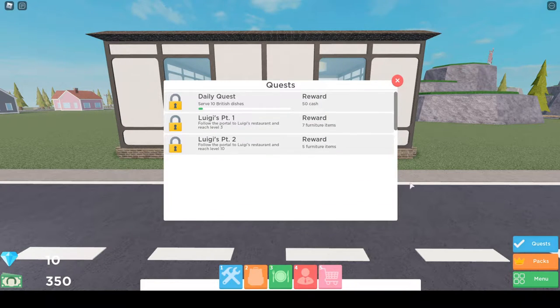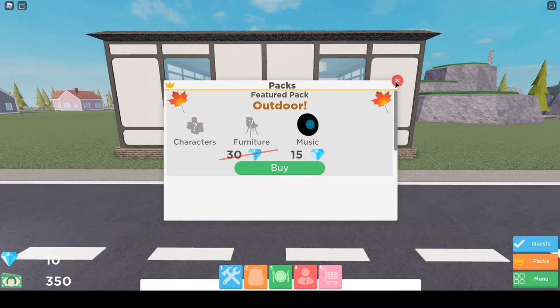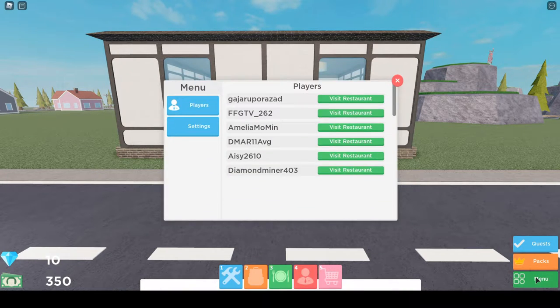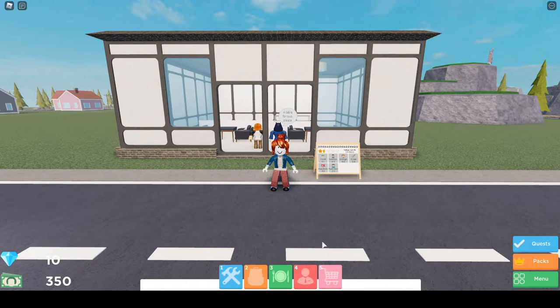There's also a new menu option with menu packs and quests. Here are the quests — you can see Luigi's packs with items to unlock. There's also a menu where you can see other players and visit their restaurants, plus the settings.